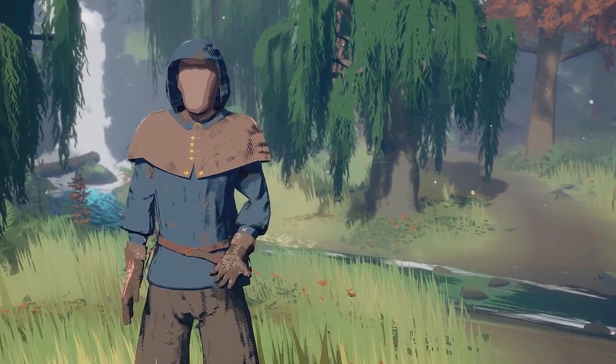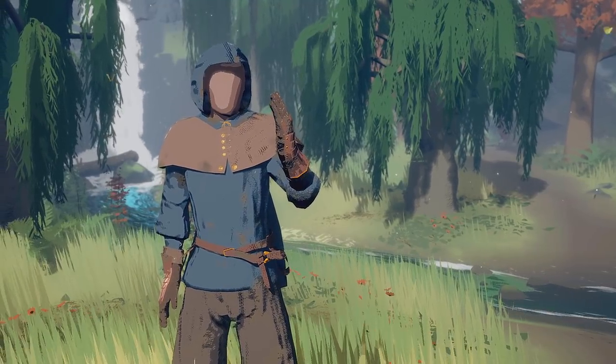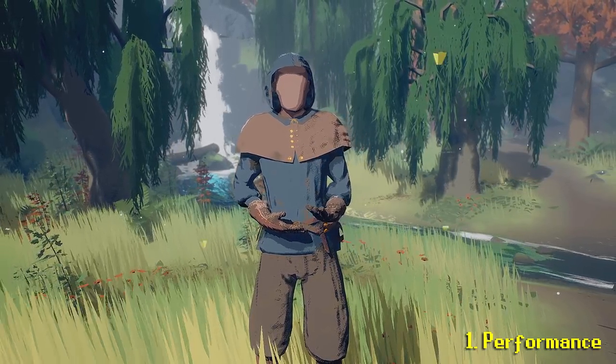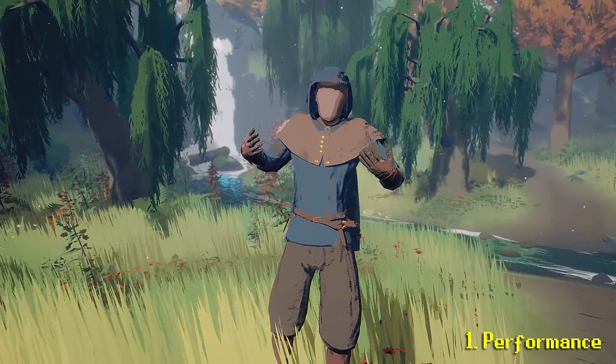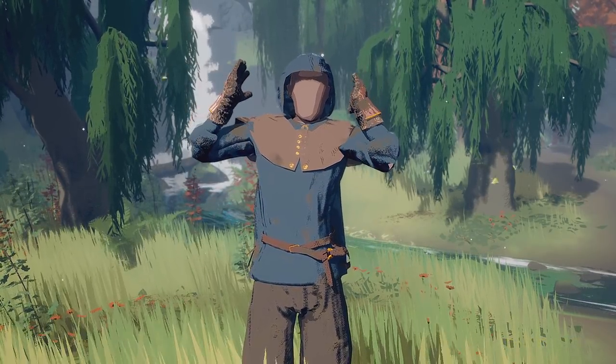The four requirements I had when I set out to start creating characters for the game: first, they needed to be as performant as possible. That meant minimizing draw calls — we've currently got it down to two draw calls per character: one for the entire mesh and one for the entire material. It's all accounted for, all one draw call.